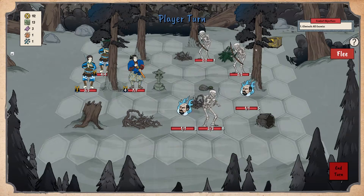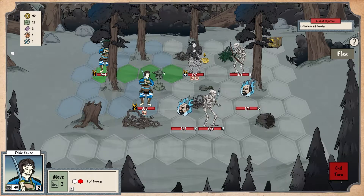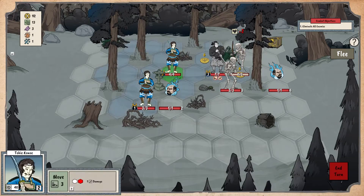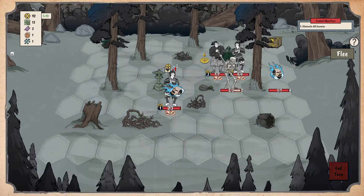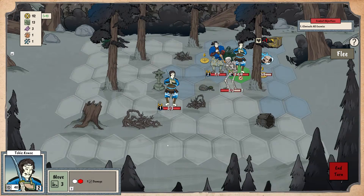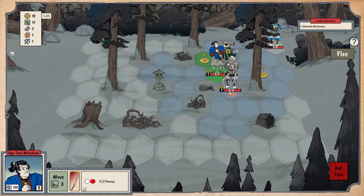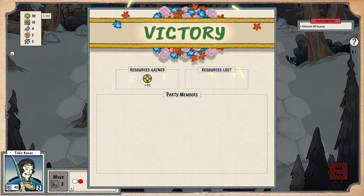They got archers, and there's also a treasure chest in the back which could have something very good in it, so let's head that way. Archers — ranged attacks are the best kind of attacks in this game, which makes ranged enemies very annoying. They're the best just because you can kill someone from the other side of the map and they can do nothing about it. Let's see what's in this treasure chest — a lot of gold. Nice. That's a pretty good haul.